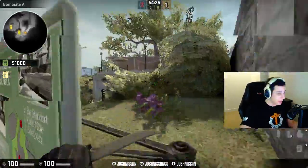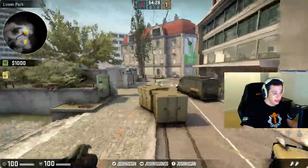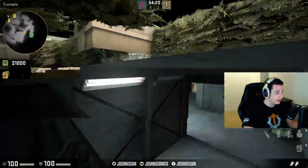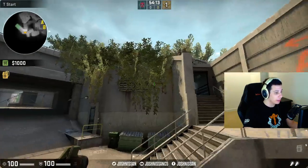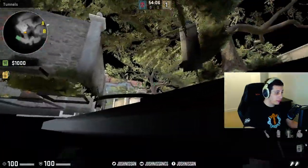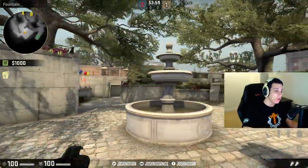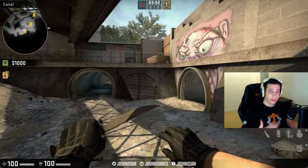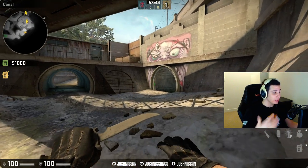A good Overpass T-side default is to put one person outside B just to maintain map control, then send everyone else towards A. You can send one person here to control this area without fighting too much, and then three players towards Fountain clearing and pushing back long and bathrooms. For this style of default, you want to put one of your passive, smarter players or a lurker outside long B — because his job is not specifically to get kills, it's to maintain control of this area.